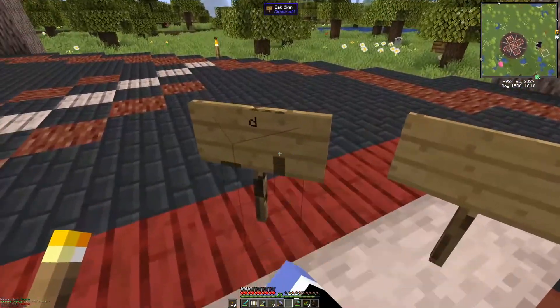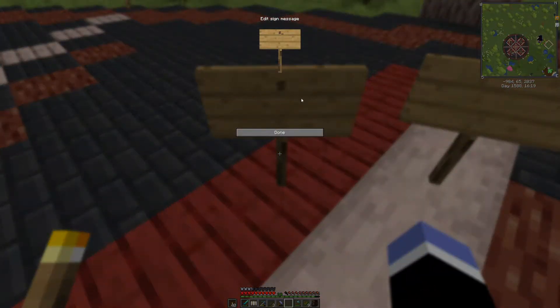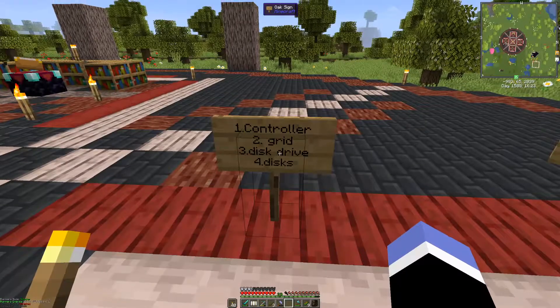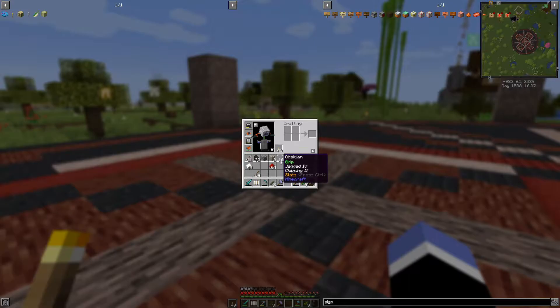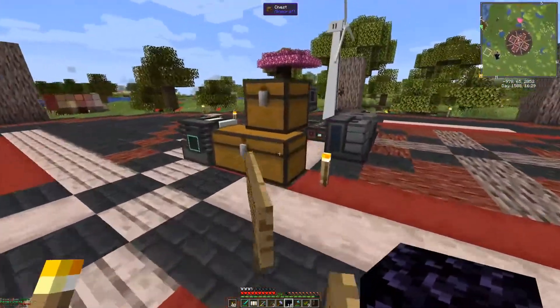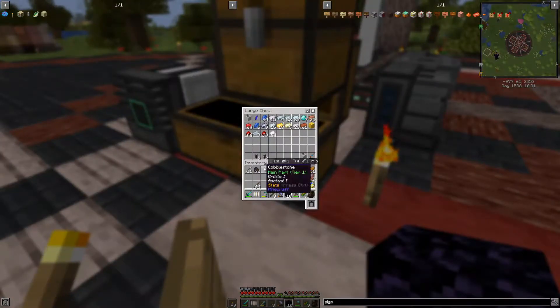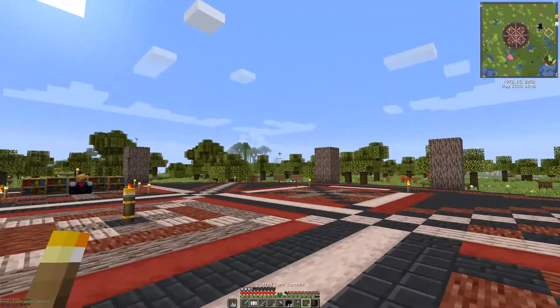Let's just pop those down. Alright, so that's what I got to work on — what I got to look forward to. Why do we have so much of that in my inventory? I don't need that. You can go in there.